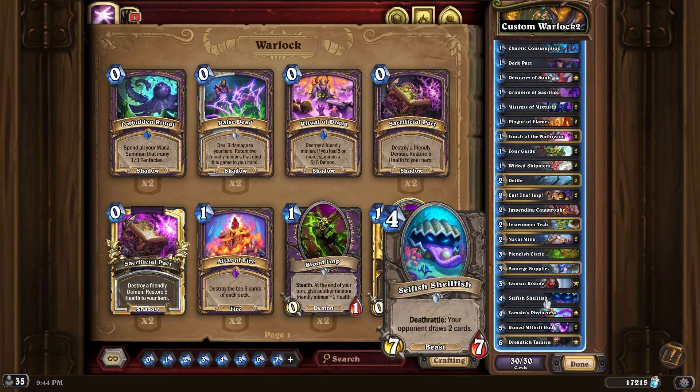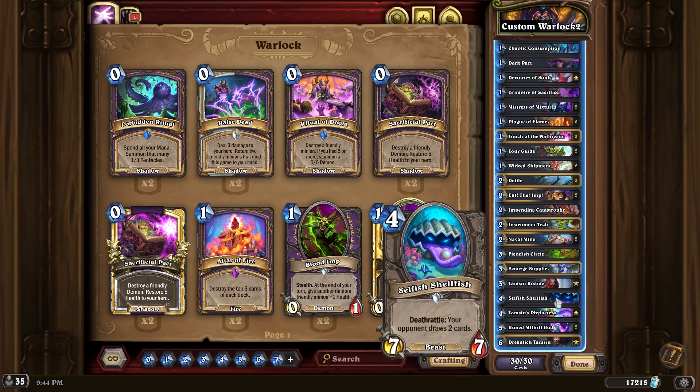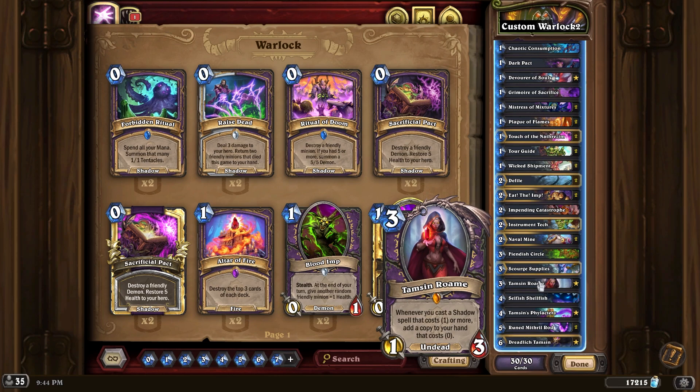The alternate win condition, if your opponent has an ice block, is Selfish Shellfish - I'll just call him the clam. If they have an ice block and you have seven minions, you copy that deathrattle seven times times two, so 14 times total - times two cards, that's 28 cards drawn. That kills most anybody, especially if they've already taken damage. I think this deck could be really good if you're facing a lot of mages, especially the slower mages that want to go infinite with ice blocks.